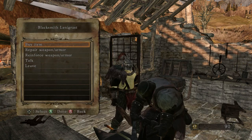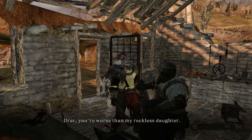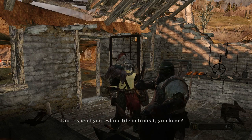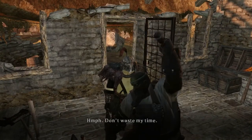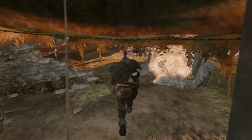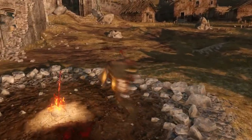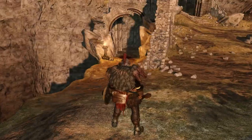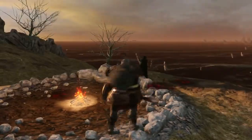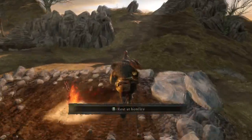So we met Lenigrast and entered the Forest of Fallen Giants - we're at the main central part of the forest. In the next episode we're going to start making our way through and probably attempt one of the bosses - we're going to need to summon someone for it, so hopefully we won't have any problem with that. But that'll have to be done tomorrow because it's getting late.